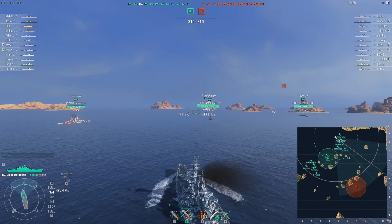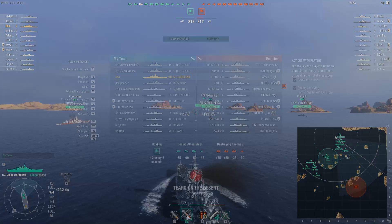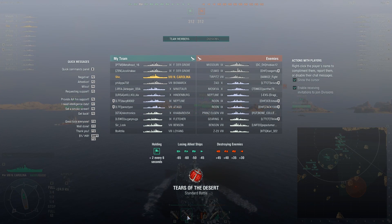Getting on with this — North Carolina in a tier 10 game. It's a game with tier 9 cruisers and three battleships per team. They get a Missouri, and underneath them we get double Frei der Grosse. Could have put the Tirpitz on our team, or the Missouri on our team, and given each team a German battleship. We get a Bismarck underneath as well, so it's basically three German battleships versus one.